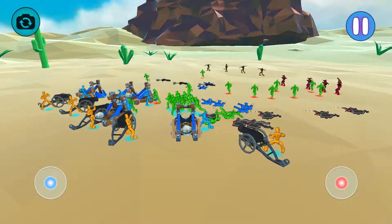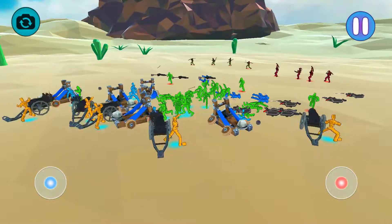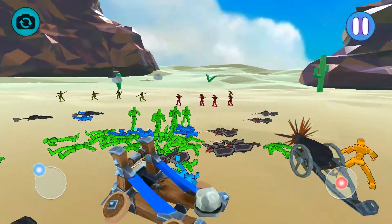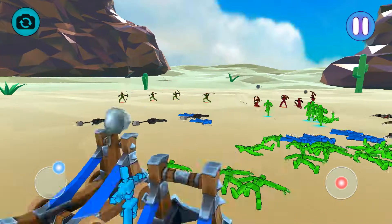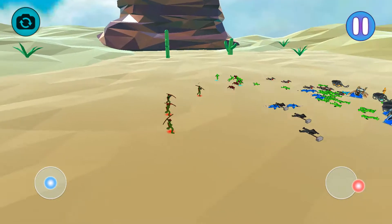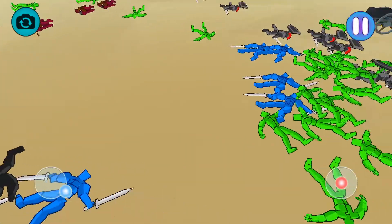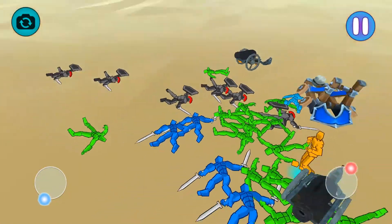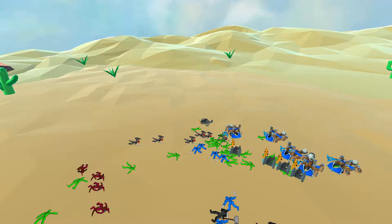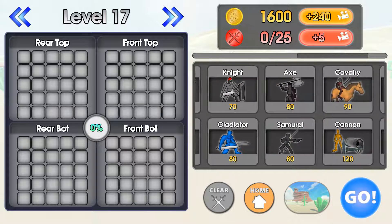Okay, our blue fighters should be able to take out those red fighters, then we can stop going on to the archers and crossbows. That actually wasn't a bad idea. I didn't expect that at all, but I've seen all those hammers and the blue things — I forget, I'll probably look them up when I'm done. And they also had a knife. Oh, they were gladiators.